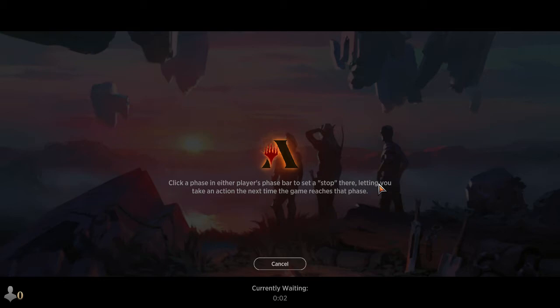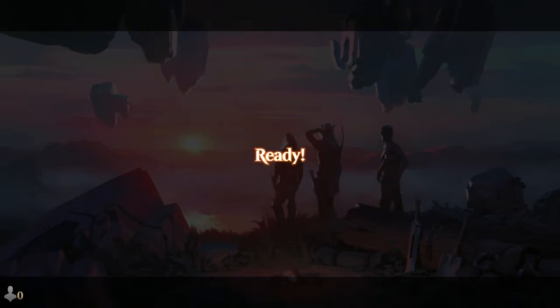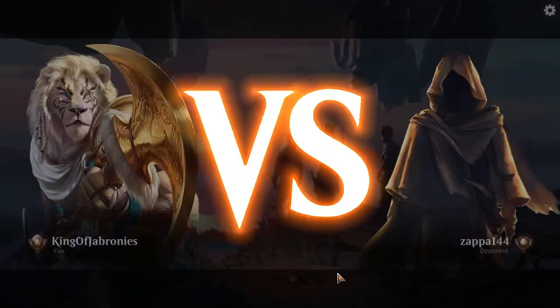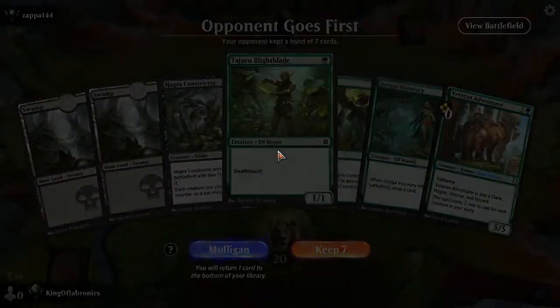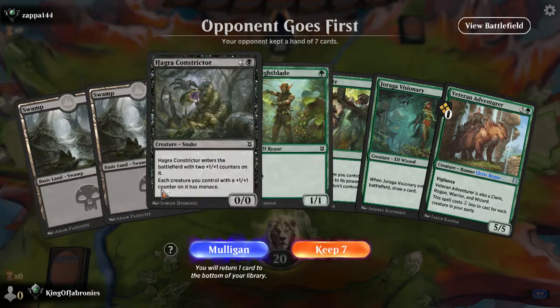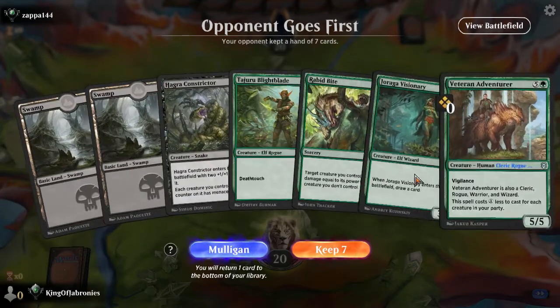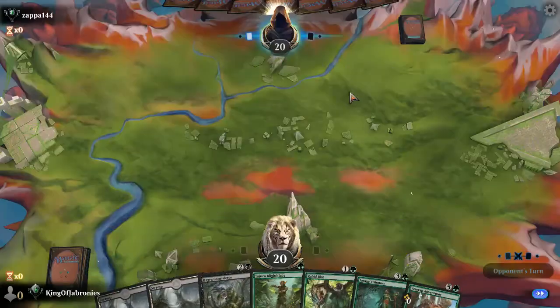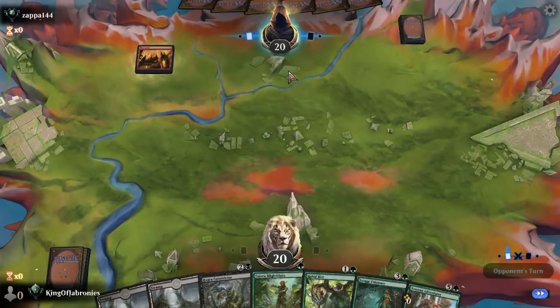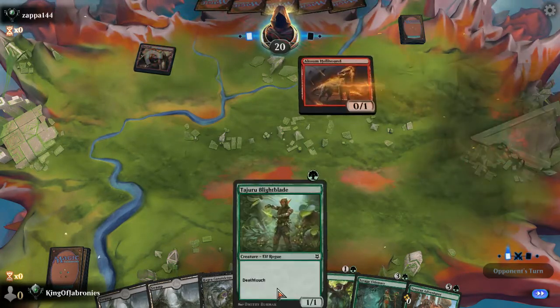Combat tricks are good if you're ahead and being aggressive — just a cheap pump to get through when you're always attacking. But they're not good on defense because it can lead to really bad blowouts if the opponent has instant-speed removal. Easy first game — let's see how far we go, just focusing on maximizing our synergy and building the best deck possible.